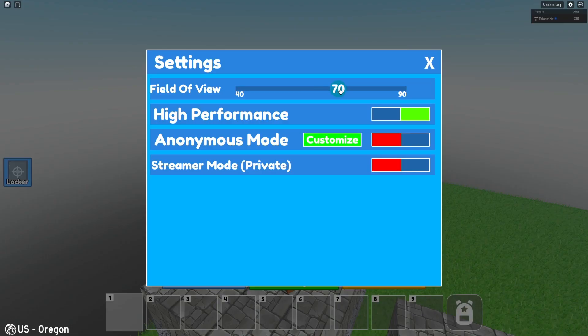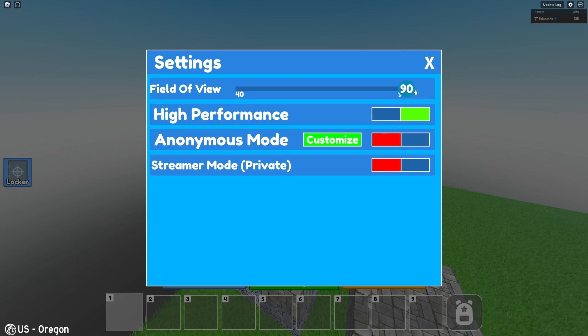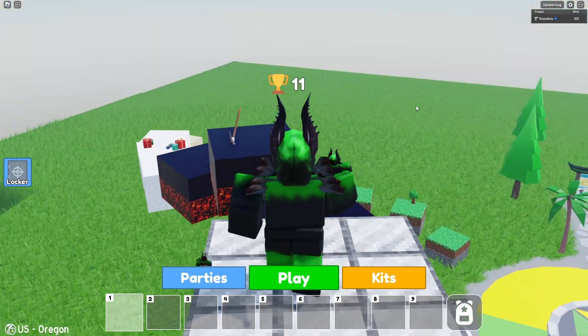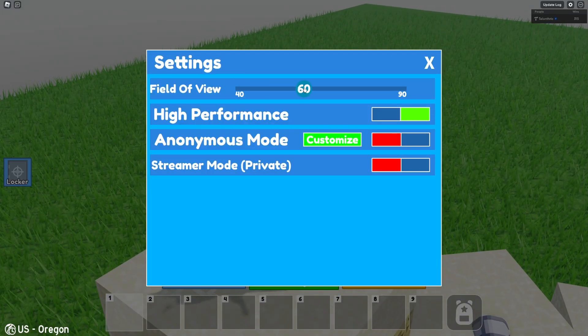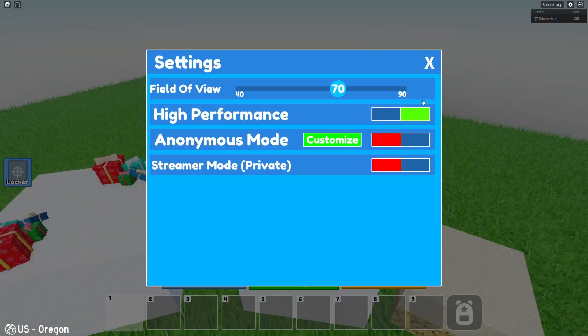Basically, under settings you can change the FOV — you can make it up to 90. We were going to make it 110 but thought that was way too OP because you can zoom out a lot. You can also make it 40, though I don't know anyone that plays on 40. I just play on the normal 70 because I'm used to Roblox that way.